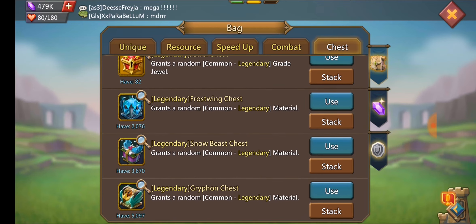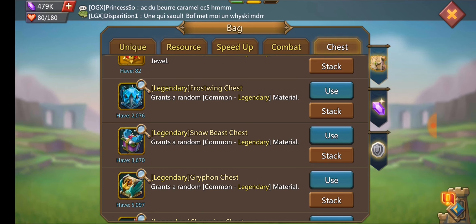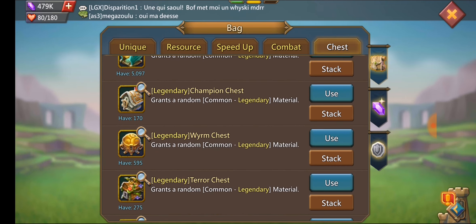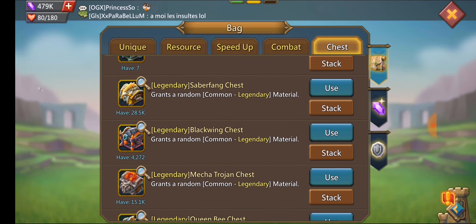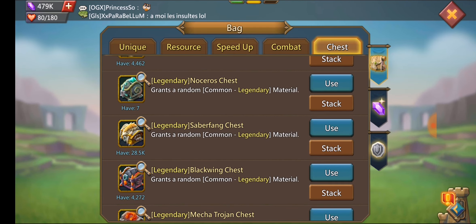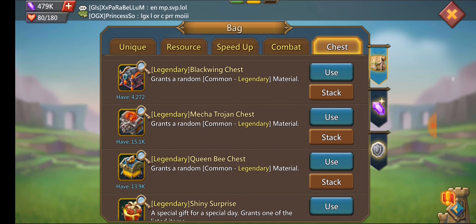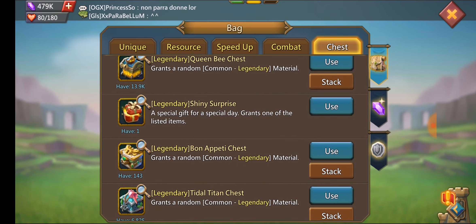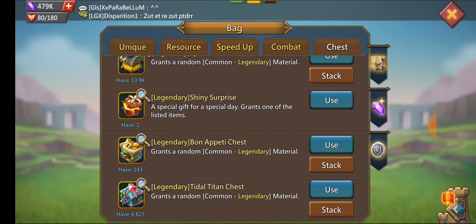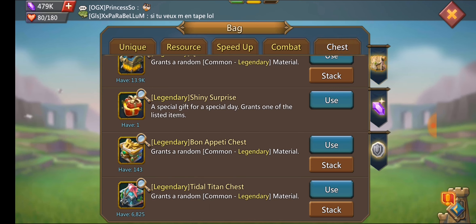Going through his chests, he's got thousands of chests still. Because he's already maxed out all this stuff, the chests are kind of useless at this point — what does he need, more Frostwing or Snowbeast? He's already got everything mythic. Champ chests he still needs because he's still trying to get some stuff to champion level. He still needs some things like the Legendary Worm. Stuff he doesn't really need — like Saber Fang, he's already got a mythic helm, so he's got 28,000 Saber Fang chests. He's got 4,000 Black Wings, 15,000 Mecha Trojans, and almost 14,000 Queen Bee chests — he's already got the Queen Bee helm and everything. He still needs the Bon Appetit for the cups, obviously, because you can never have too many cups — up to six cups is really what you need, three for range and three for infantry.